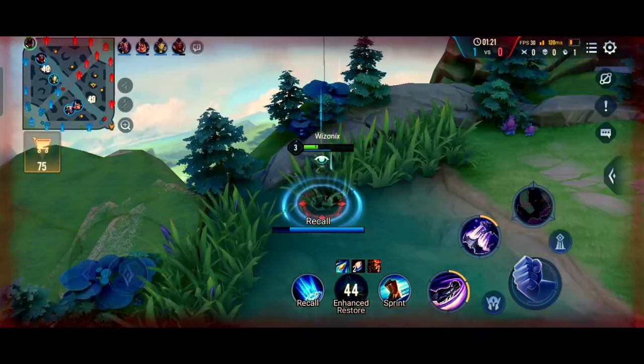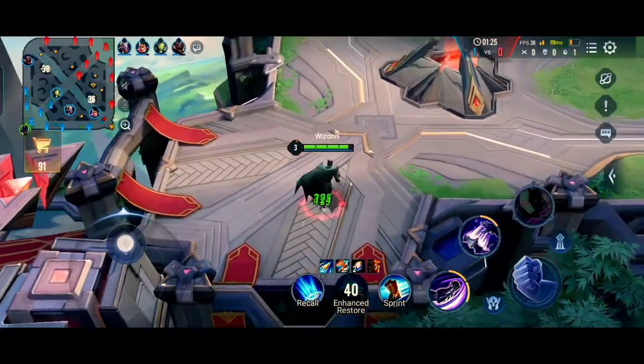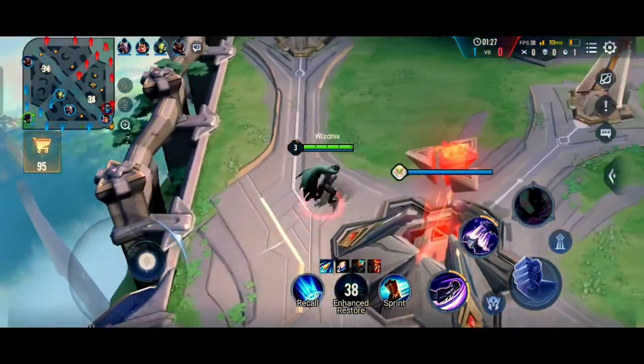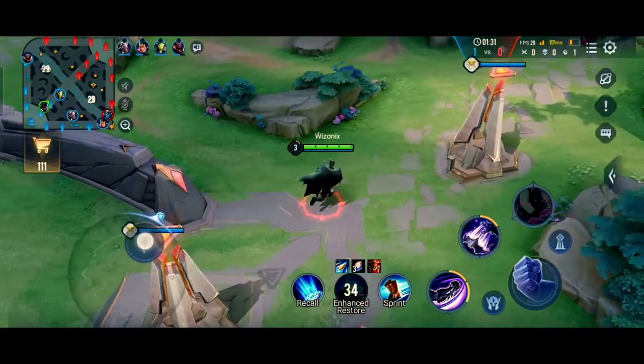Just like I already said, you have to buy the support gem first, then buy your shoes, and then go for the full support item so that you can rotate very fast, because buying the full support item early will slow down your rotations.